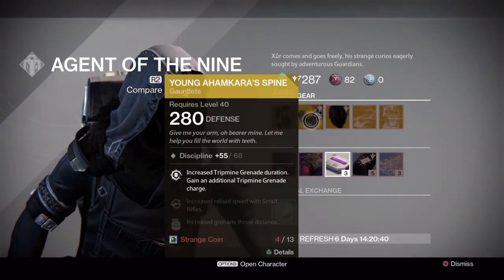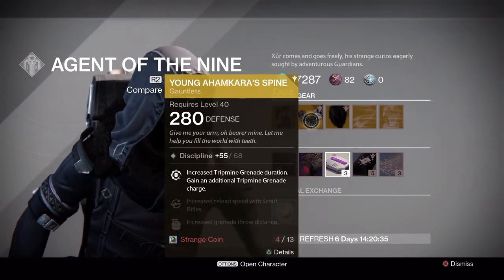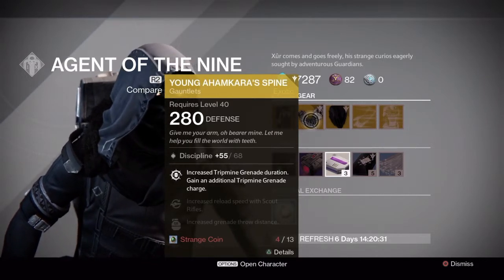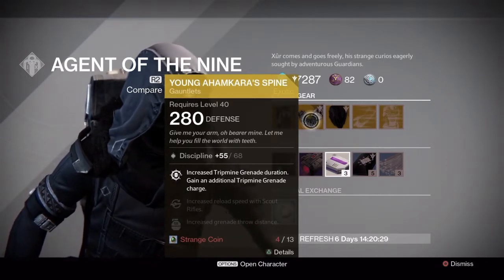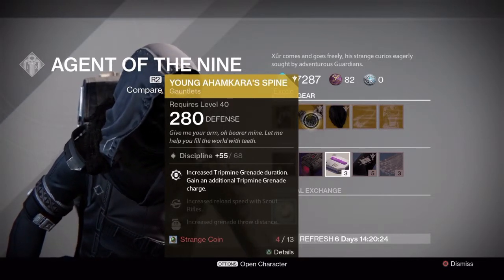Young Ahamkara's Spine: increases tripmine grenade duration and grants an additional tripmine grenade charge. That could work if you use tripmines, but I don't know that many Gunslingers in Crucible who use tripmine anymore, so it might not get much use.